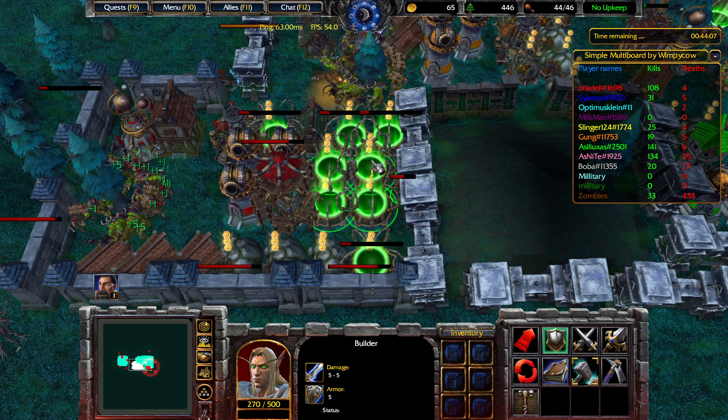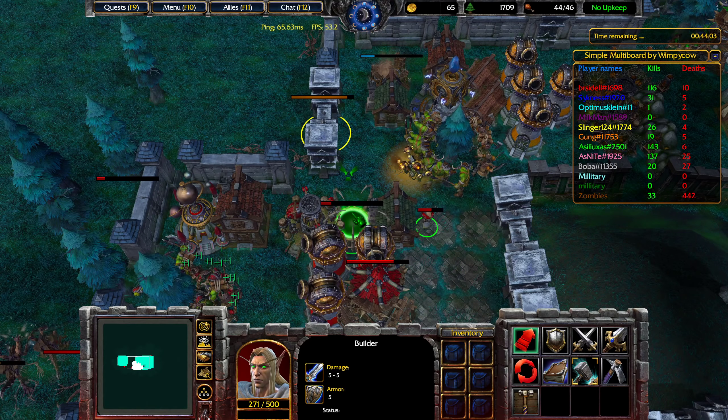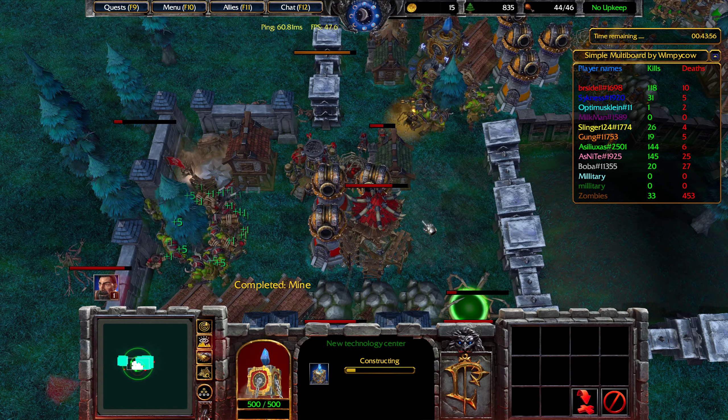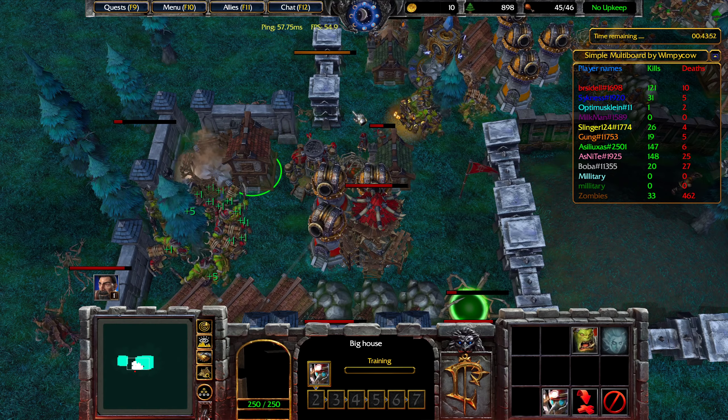And then we'll cancel all of these. Now we have enough, and we can start getting the new technology center. One big advantage to the new technology center is that your builder becomes mechanical, which means your other units can repair him.